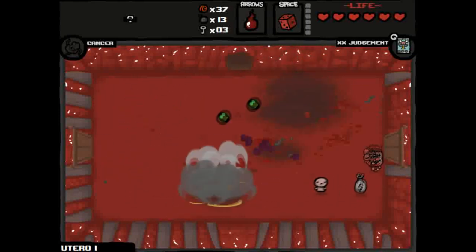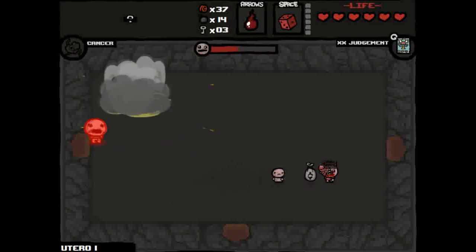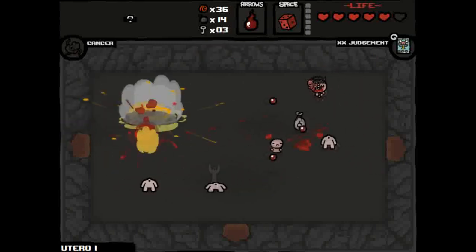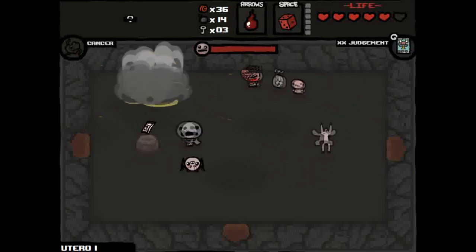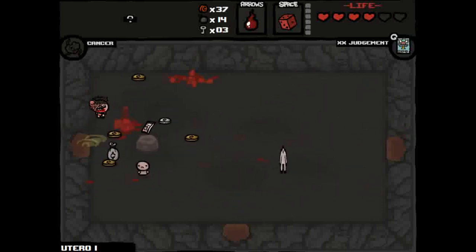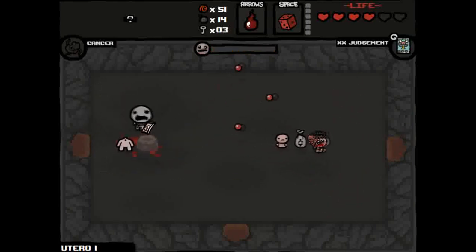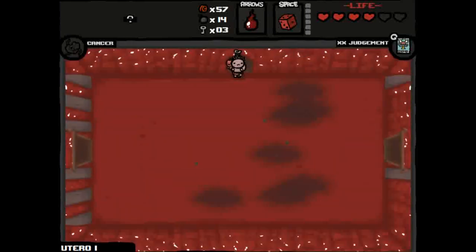I'm going to try to find the secret room — and Greed is in here! That means I can greed farm him. I'll wait for him to spawn enemies. Come on, spawn some enemies. There's a Steam Sale. I'll go down there, come back in, and there's Greed again with another item. He only has a certain percentage chance to drop an item. Come back in and there he is — the Greed farmer. This is a way to get infinite money and any item you want.